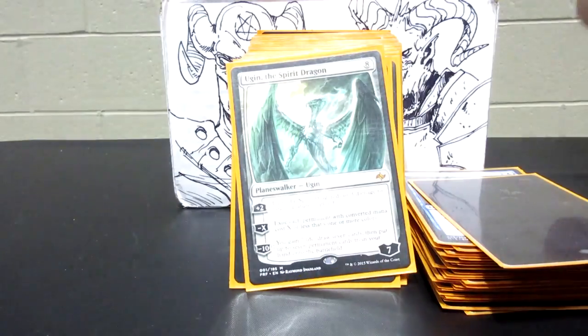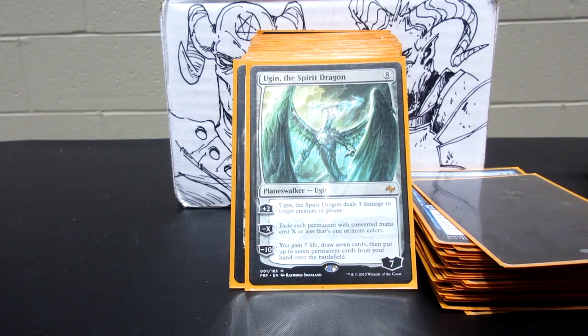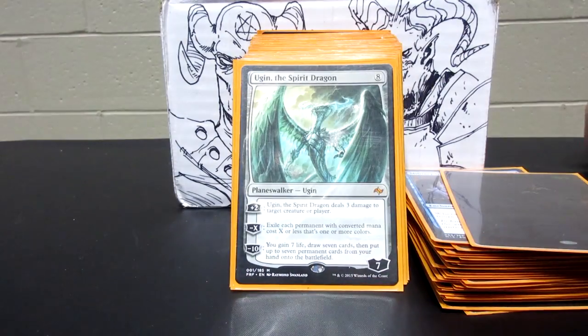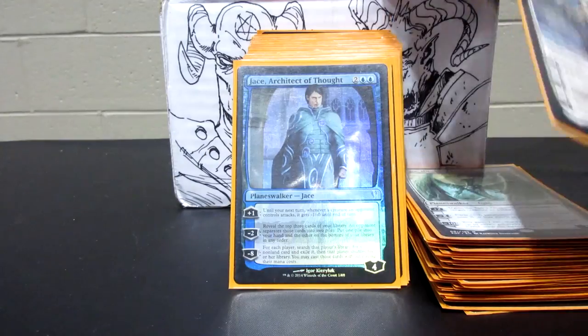There's a Black San Diego Comic Con promo Ajani Steadfast — he's the one from M15 that pumps up your Planeswalkers or can give one of your creatures lifelink. Ugin is here too — if you play any Standard at all, he's everywhere, and he's really awesome in EDH: anything that has colors in it goes away, or you can lightning bolt something every turn. And Elspeth, Sun's Champion — destroying lots of things and making soldiers. Who doesn't like Elspeth?